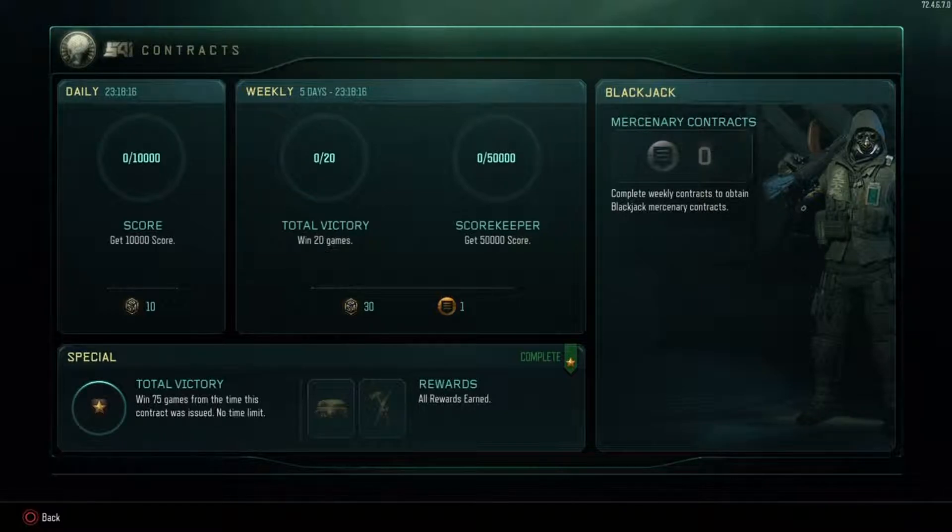Before we start off, our daily contract is get 10,000 score. That's pretty easy, guys. It probably could be done in one match, maybe two.